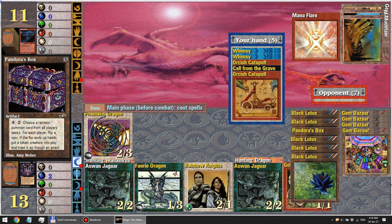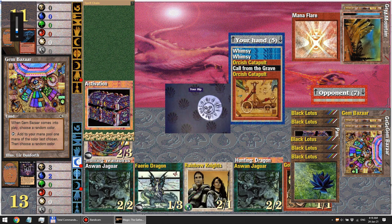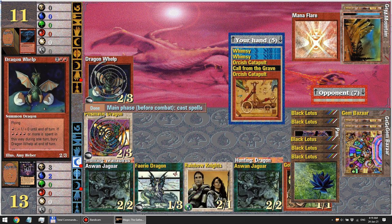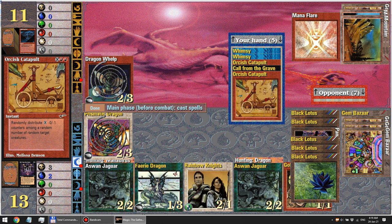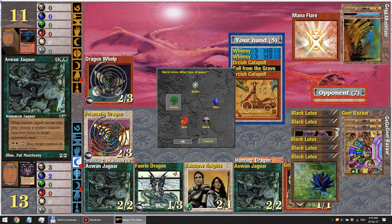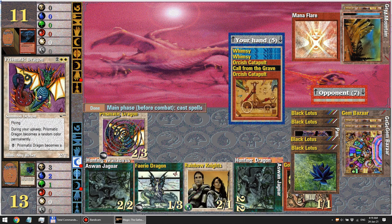Now let's activate Pandora's Box — why not? The Bazaar is changing the mana color. Here's my flip — I've got tails. My opponent got heads. That's the effect from Pandora's Box — I love those 90s synths! My opponent got Dragon Whelp, which means we can go crazy with our catapult. First of all, we can hunt the dragon — select your prey. Interesting: I thought the creature type would change after this ability activated, but no it doesn't.